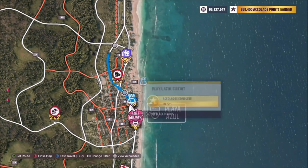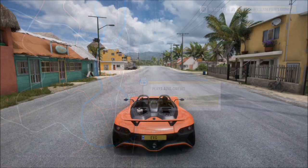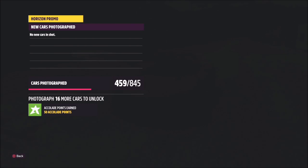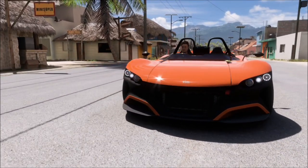You then want to move over to Playa Azul, which is located on the far right-hand side of the map, and go to the Playa Azul circuit. Fast travel to the spot where you can see the race appearing when you're in free roam — that's the start of the race. All you want to do is take your photo there. It will pop up with two tick boxes: one saying you've taken a photo in the correct car, and one saying you're in the correct location. It's as simple as that.